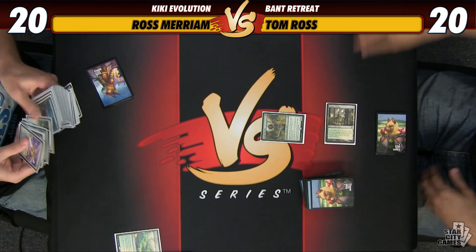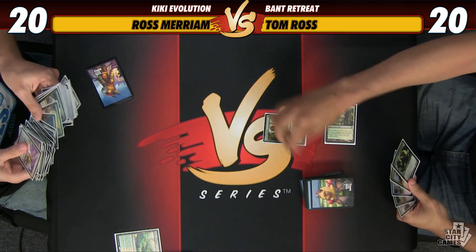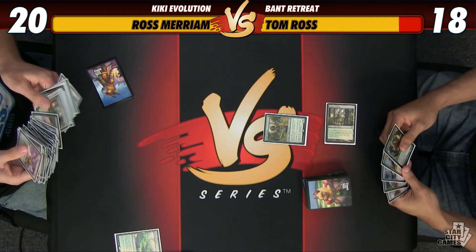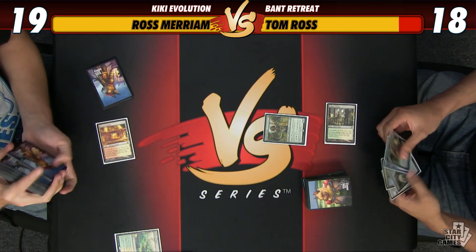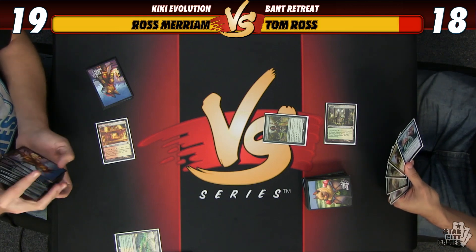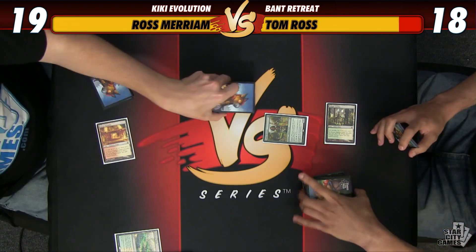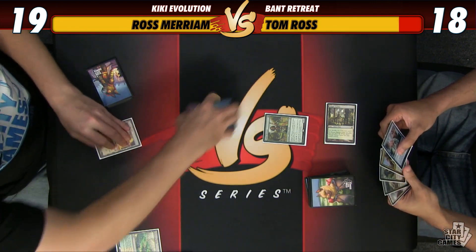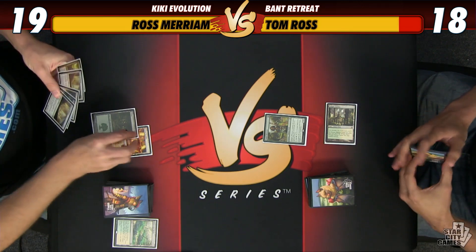He has a mana creature. I'm going to find the Sacred Foundry — at least I've got a Plains next turn to pair with my basic Forest. 18 and 19. I think my hand has a lot of upside. Could Splinter Twin them out. If not, at least I'll have a one-two. Pretty sure Tarmogoyf doesn't belong in this deck.